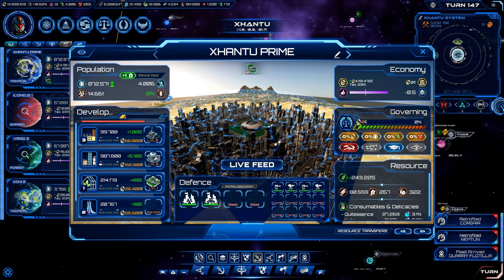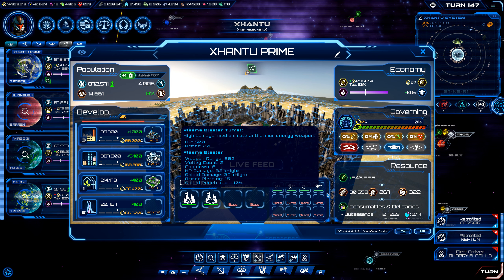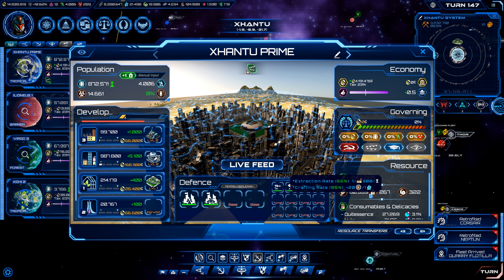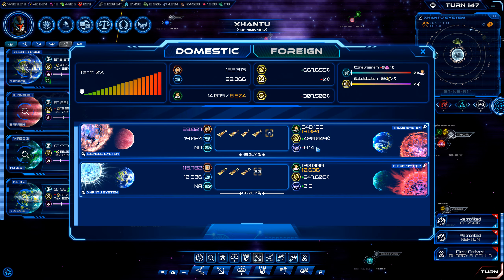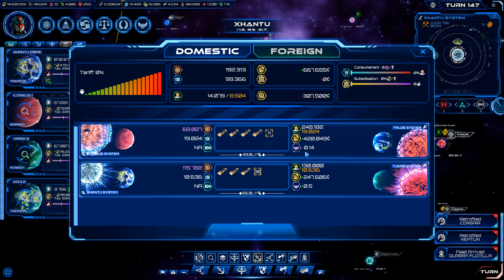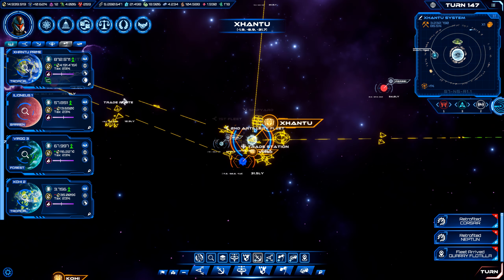We've taken a pause on that because we need to start to fill up the industrial sector again — we're running out of people to put in there, and that's going to cause us to reduce the number of resources we're able to bring in as well as reduce the amount of trade goods we can produce. At this point, thanks to our foreign trade routes, we are making a considerable amount of cash per turn and we want to continue to increase that income.